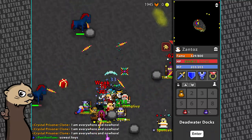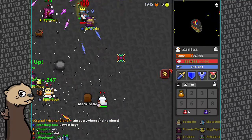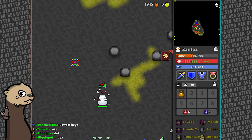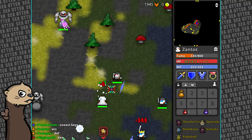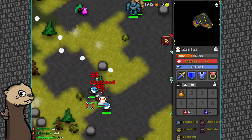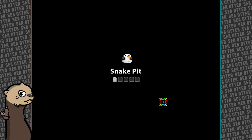At first I thought someone was sitting on him but it was the tombstone. Well, we didn't get anything but there is a Deadwater Dock - not gonna do that. A few more things, hopefully we can get another potion before we go. We're getting close though.